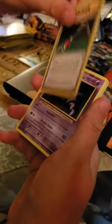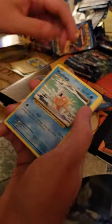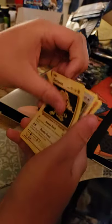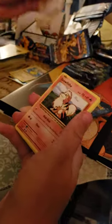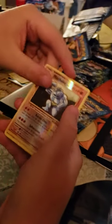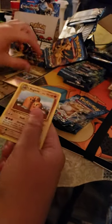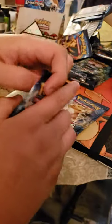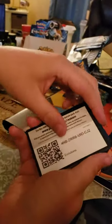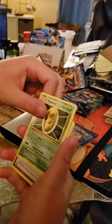What are the white ones for? Those are code cards, I think. People go online and play Pokémon Online and use those code cards to get extra packs online so they can make their decks better. I don't really like playing on computers — it's just not me, I'm not the computer dude.